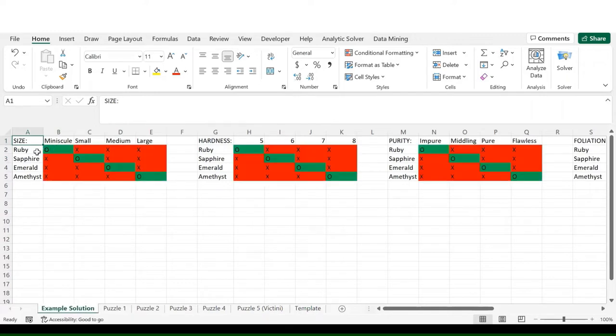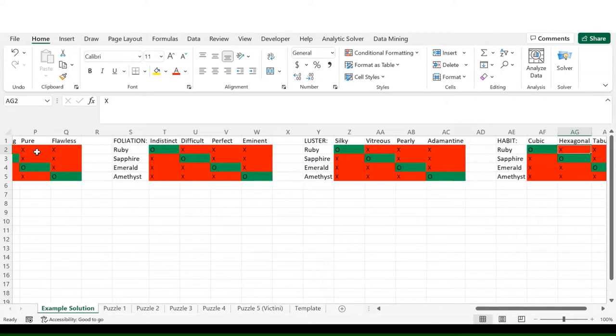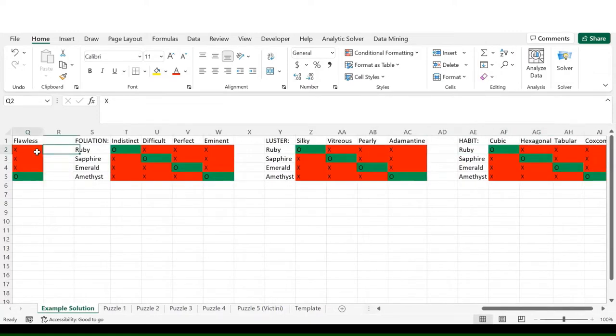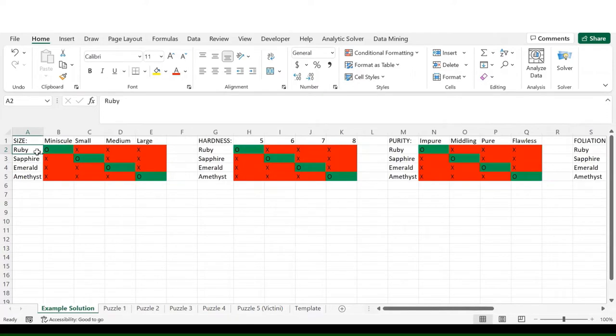Once the puzzle is solved, you get something like this, and the green O's indicate the location where you push that stone in that category. So without further ado, let's begin with the first puzzle.